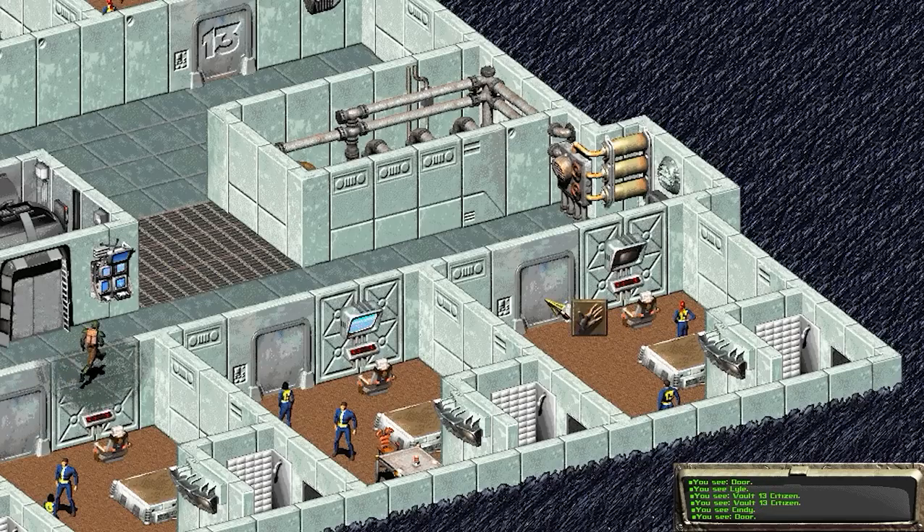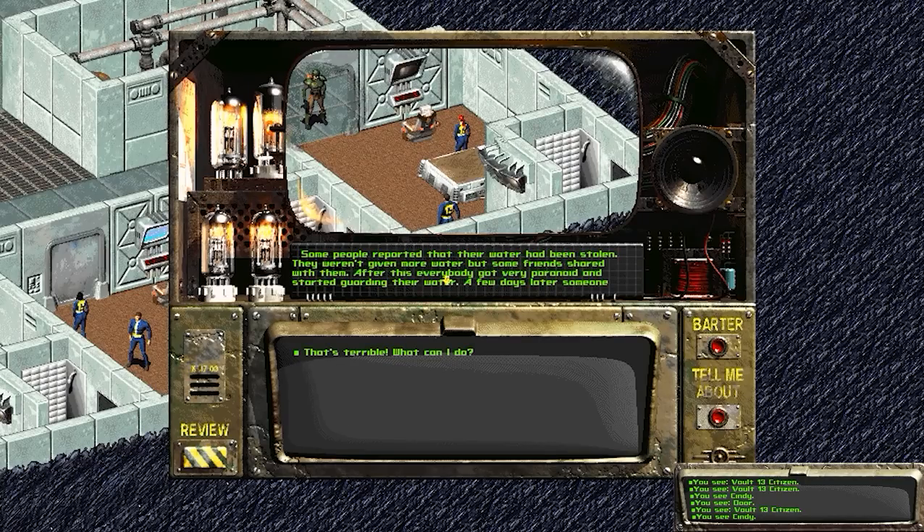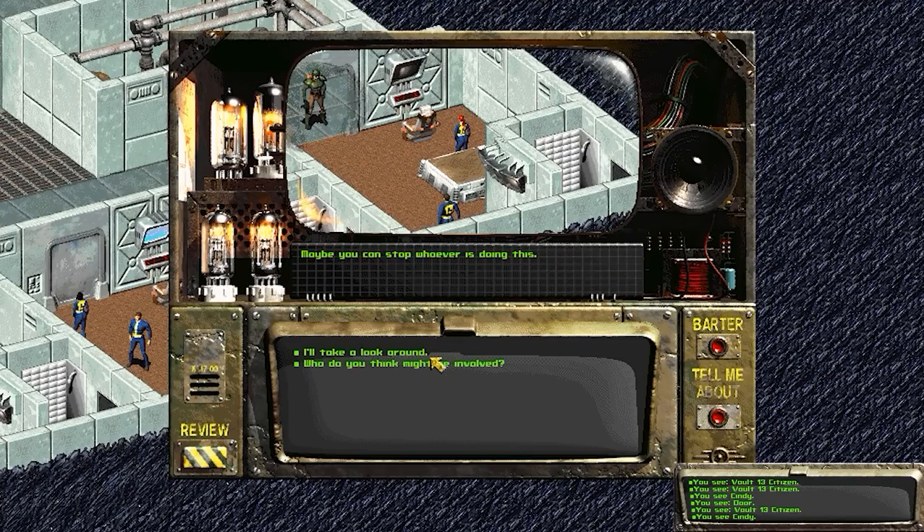I talk to Cindy, who asks if I've found the water chip yet. She says someone has been stealing water — reported thefts, someone knocked out a guard in the ration supply area and stole water. Everyone is getting paranoid and scared. I offer to help find whoever is doing this, and she asks if I can stop them. I ask for suspects, but no one really knows — fights have broken out over it. It looks like we have a problem to solve here.